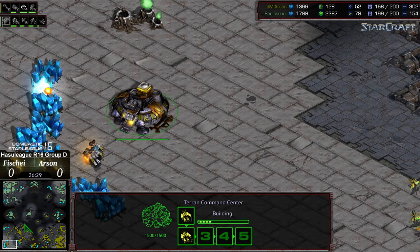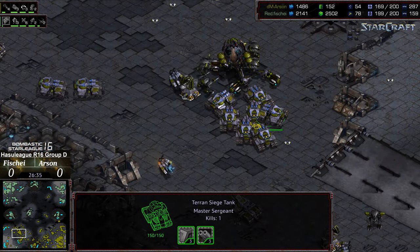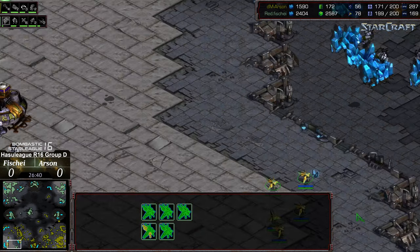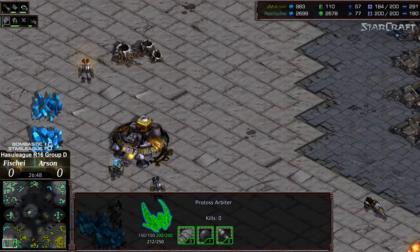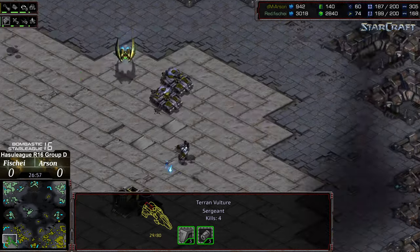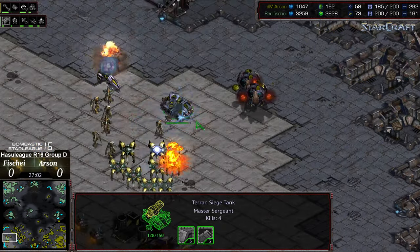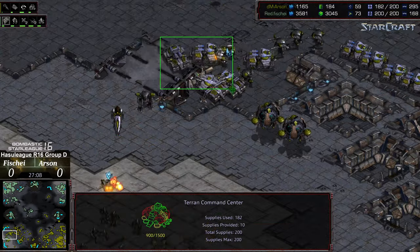Probes meandering out, finding that siege tanks are in fact still there — and also discovering that Arson has grabbed the bottom left hand base. Imagine that command — you were safe up to this stage, huddled with your friends, and now I'm commanding you to go up and see what's there — and you're going to die, just FYI. An arbiter is staging up to maybe attack the bottom left, which could be a very successful attack. There are only two siege tanks remaining. Vultures have found the probes. But there's the recall into the main.